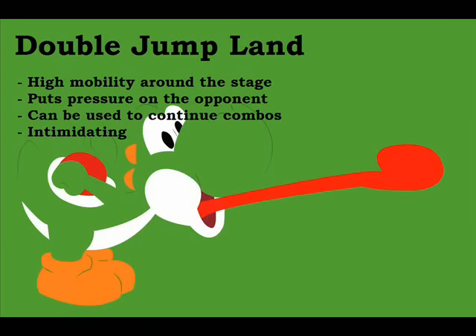The first technique I'd like to discuss is called double jump landing. That's where you jump and immediately jump again as you rise to the level of the lower platforms on Dreamland, thereby cancelling some of your jump animation and moving quicker through the stage. I'll show you the mechanism of how this works first, and then I'll give you some examples.